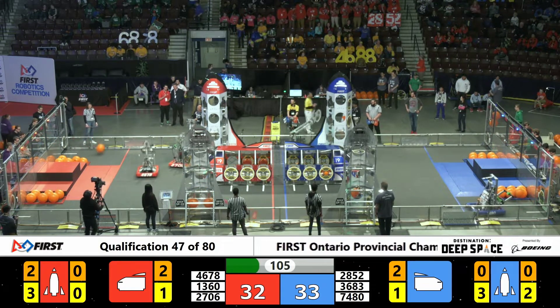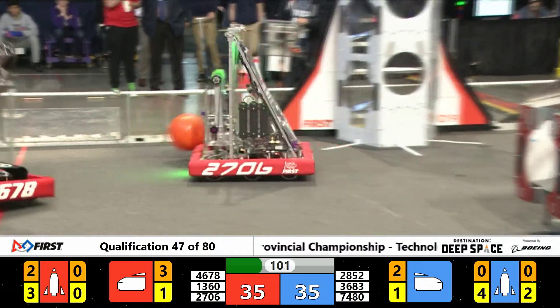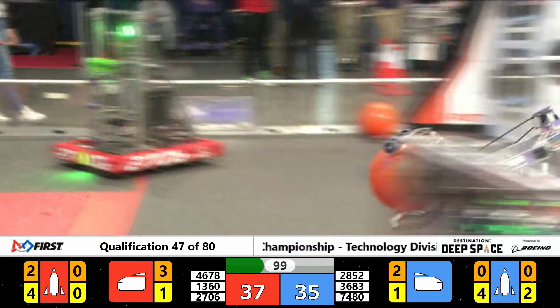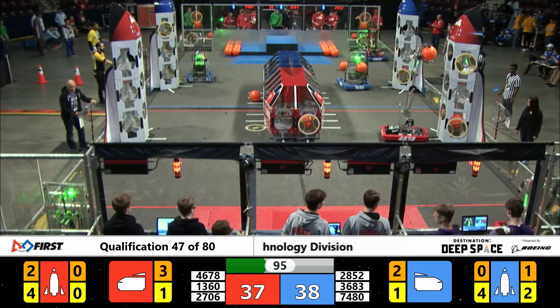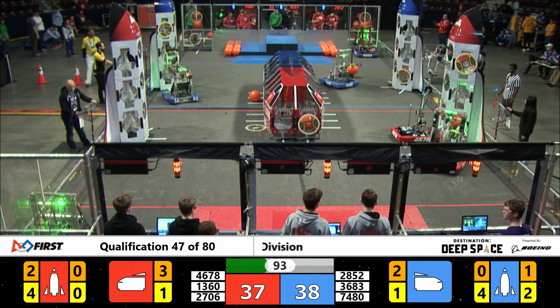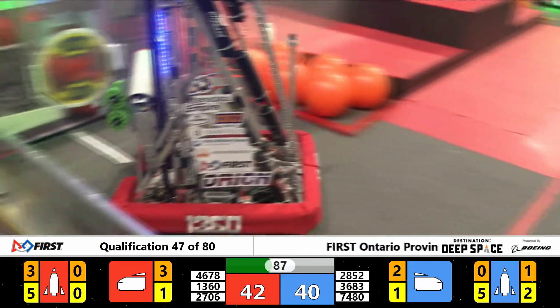On the blue portion of the field, 7480, also known as Machine Mavericks, getting that bouncing and they use their rollers to pick up one of the cargo pods. 36-83 scampering really quickly back to the middle zone and they too are working on the middle of the spaceship — and they are successful in their pursuits.